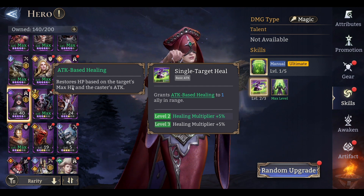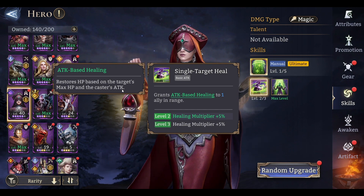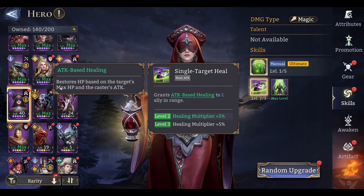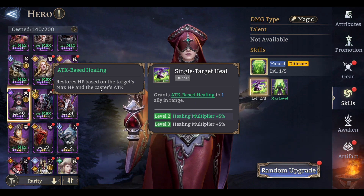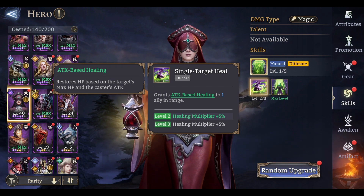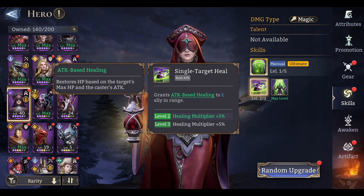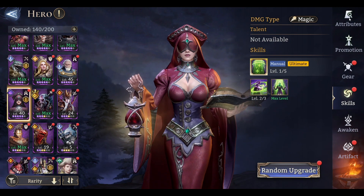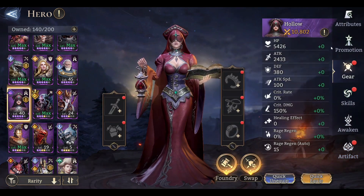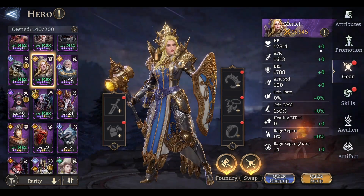Hollow has a single target heal — she grants attack-based healing to one ally in range, and there will only be one ally and it will be in range. Attack-based healing restores HP based on the target's max HP and the caster's attack. So two things: the heal depends on how much attack the caster has, and on how much HP the recipient has. We're running them both naked so we don't want any other gear messing things up — we'll take them into the guild boss to get a baseline.